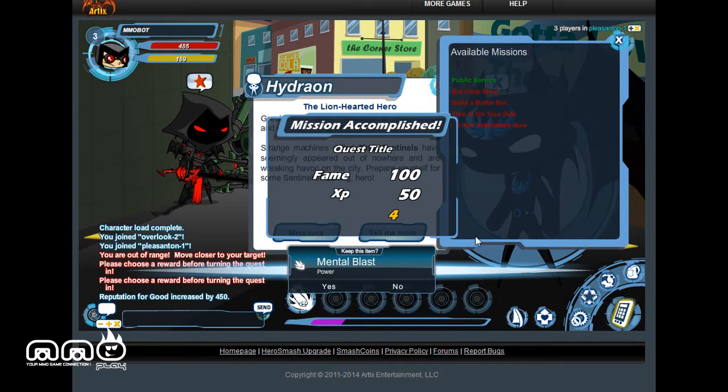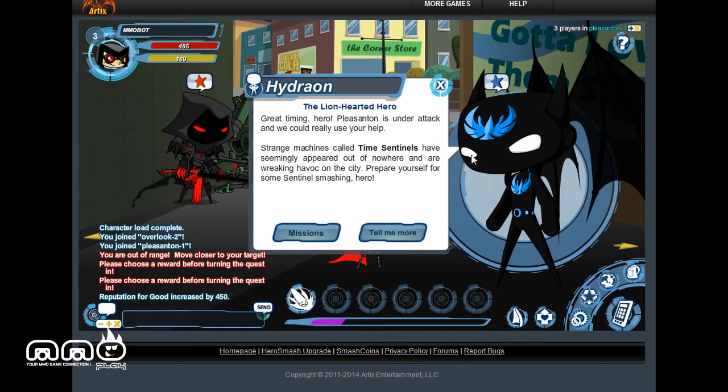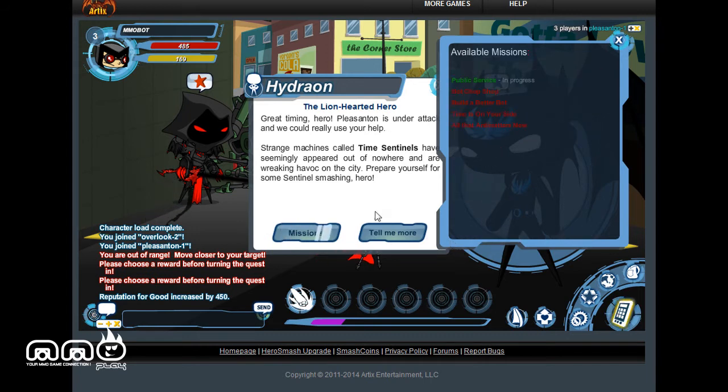There we go — now I have mind blast. I didn't see how to actually use it yet, but it's probably something I could figure out easily enough. Then you do the next mission and just keep going through these missions. Again, you can choose to be a good guy or a bad guy, whatever you want.